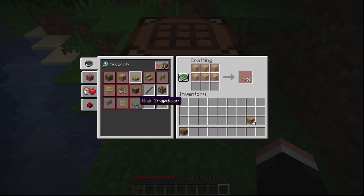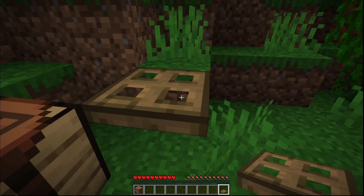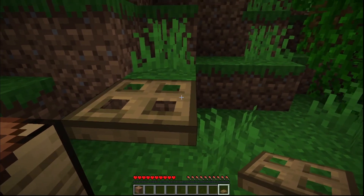Now we got to make a trap door. Looks like we need a little bit more wood. Now that we got the trap door ready to play, it's a game I call: see how fast you can flick the trap door in 10 seconds.